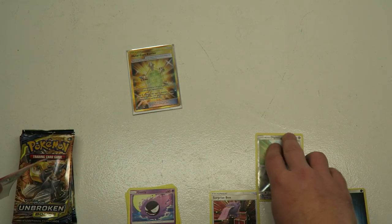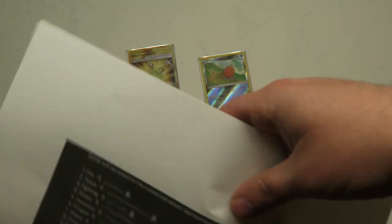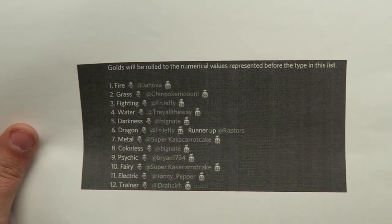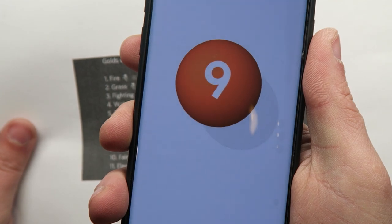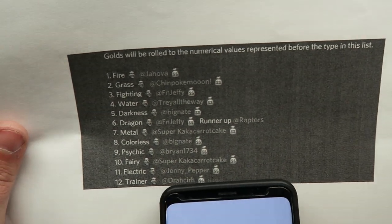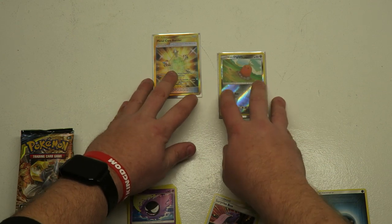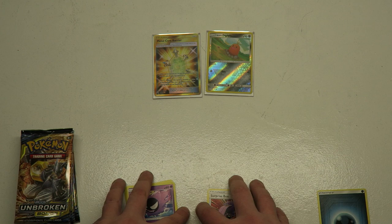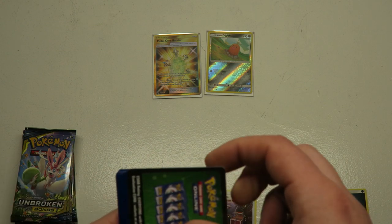We'll go ahead and get the Diglett sleeved up too, and get the list out. Okay Google, pick a number between 1 and 12. Nine. Alright, so 9 is Psychic Brian. Brian, you are the proud owner of the Metal Core Barrier Gold Trainer Card. I'm glad they brought it to my attention that most of the golds are in the trainer category — it wouldn't be fair for that person to get all those golds. It was actually Draw, the guy that dibs the trainers, who said we should roll for the golds.